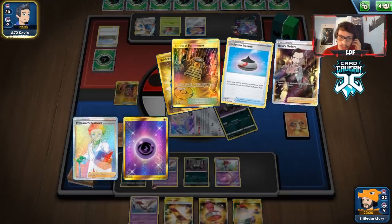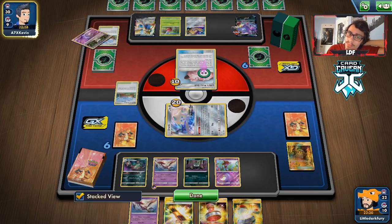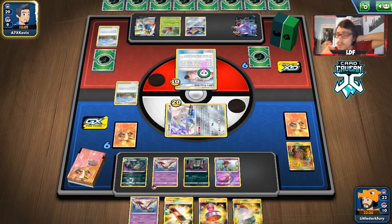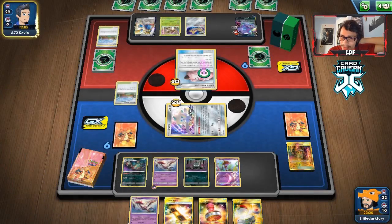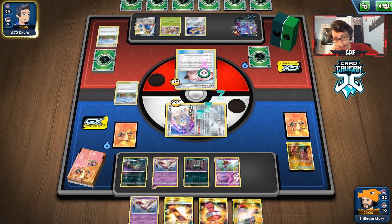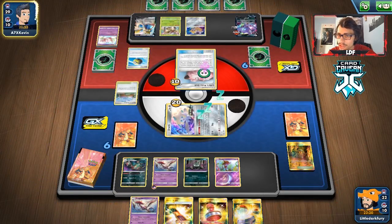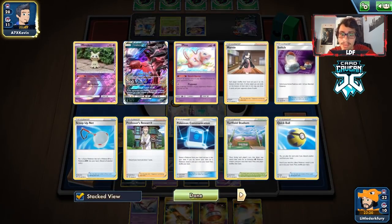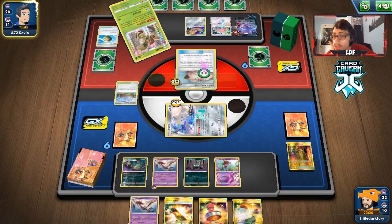We switch out and use Poison Cultivation. Not having a supporter isn't great but we should get a prize this turn so I'm feeling good about our spot. They'll probably win the stadium more, so no point fighting for it. They're getting more Applins down. We want to get a Spell Tag on our Dragalge — that's how we can win this game, using Spell Tag against the Applins. I don't think they can protect the Applins from getting knocked out either. We see Zigzagoon — they might try to combo knock out the Jirachi.